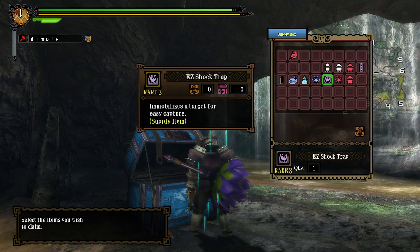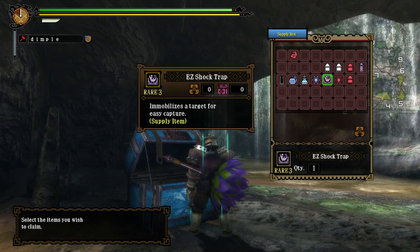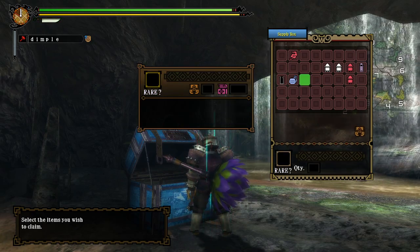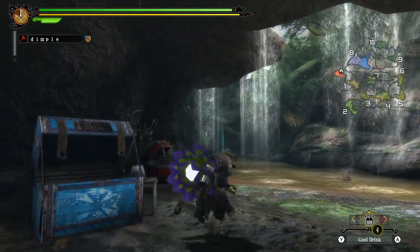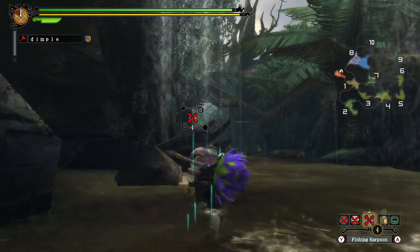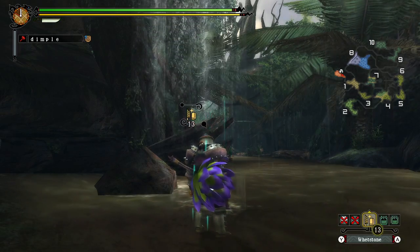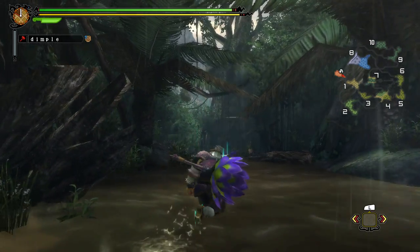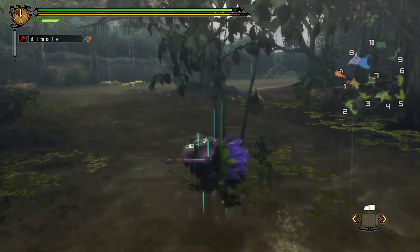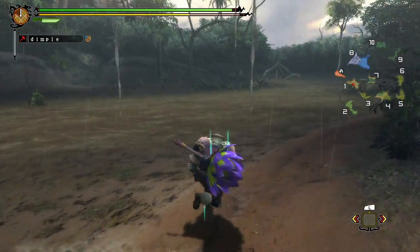We can pick up the trap in-quest — see how it's called 'Easy Trap,' a different name so it doesn't take up the same slot as your other shock traps. One thing to be aware of: when going through your items, don't accidentally use yours — like I almost just did. I made one but didn't put it in my pouch. Just make sure to be careful, because the easy shock traps don't come back to you after the mission.